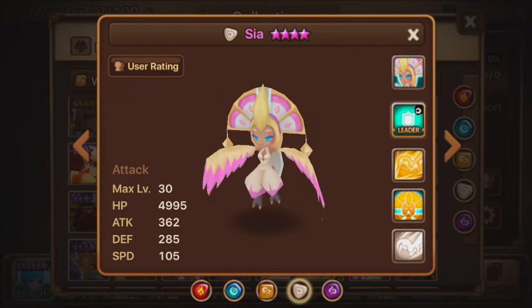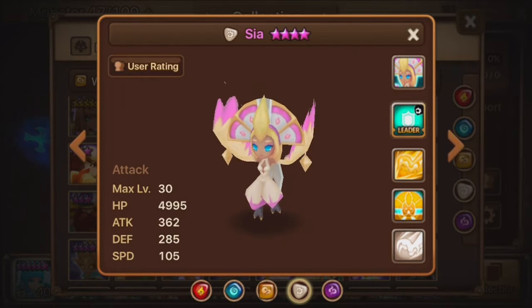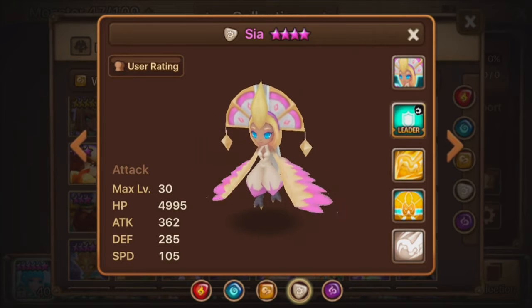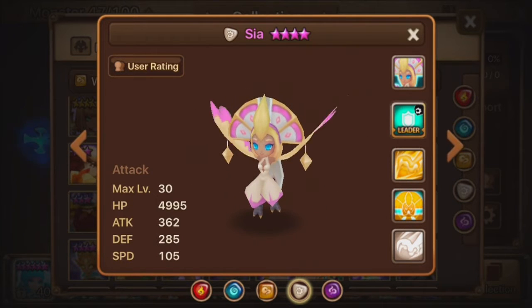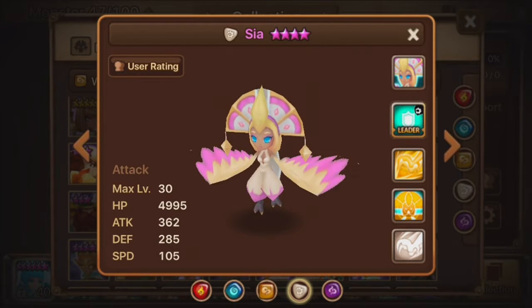Welcome back to more Summoner's War monster strategies. Today we're going to be looking at the light harpoon known as Sia. Sia is a pretty good monster, not amazingly useful like Khaleen, but pretty good. Just like the dark one — both the dark and the light have pretty good use because they're not bad like the water harpoon.